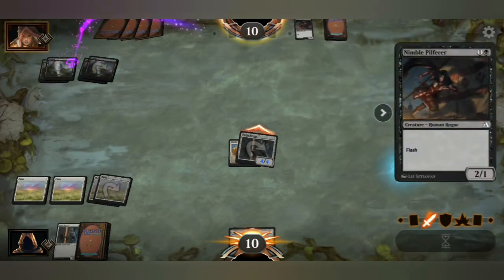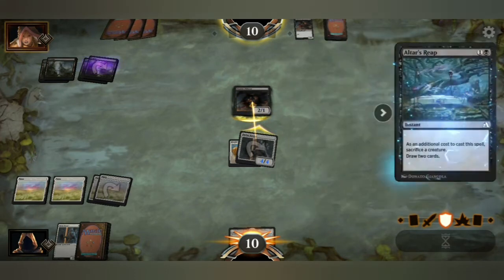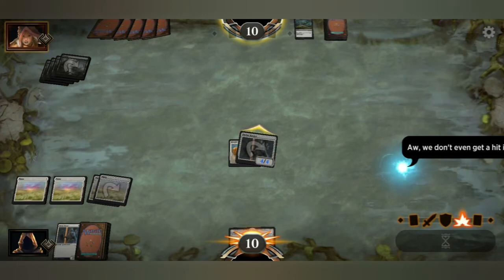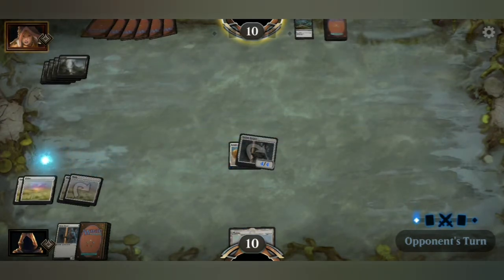All right, two-one. He's blocked — or she's blocked — successfully. As an additional cost to cast a spell, sacrifice creature, draw two cards. We don't even get a hit in, because the block was assigned — my attack doesn't go through.